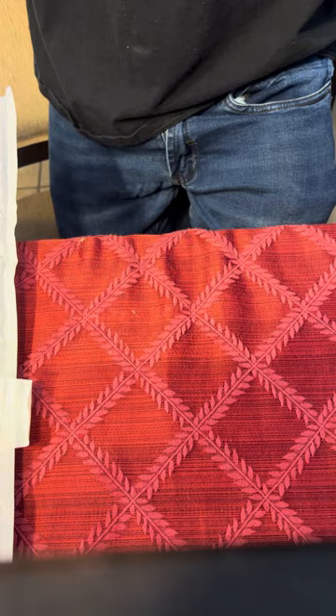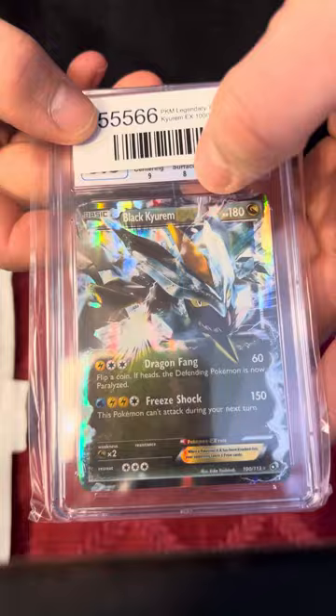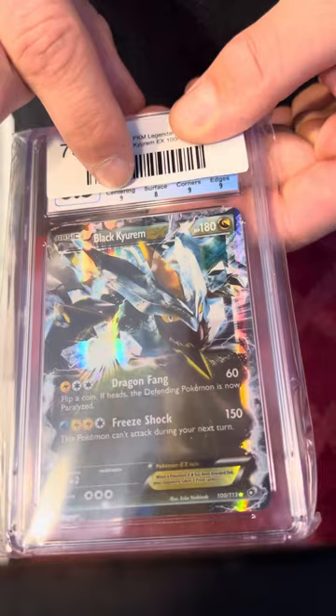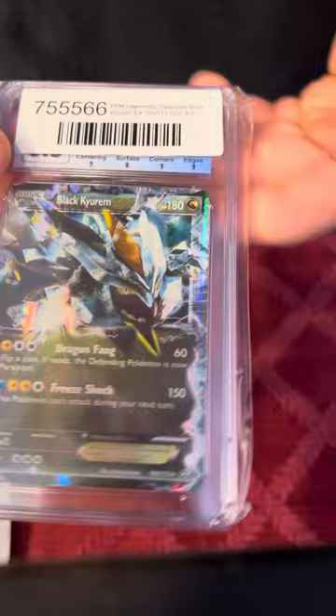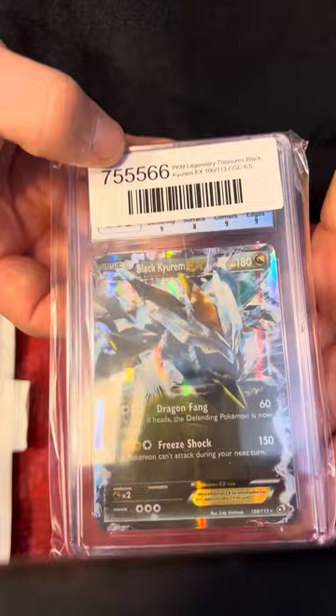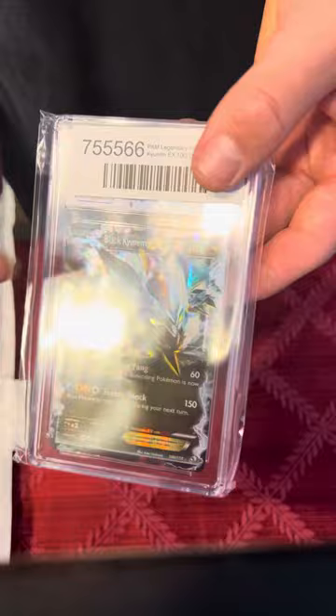We got Black Kyurem — I think that's how you say his name. He's at 8.5. I can see the subgrades a little bit: Centering 9, Surface 8, Corners 9, Edges 9. This is a really cool card — I love the design on the outer. It's a nice Holo and it just shines all the way around. Really cool card. I think this was probably the cheapest card I bought — only like $26, so I was like, why not?